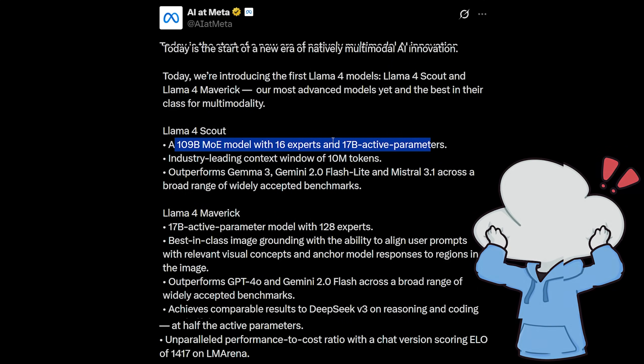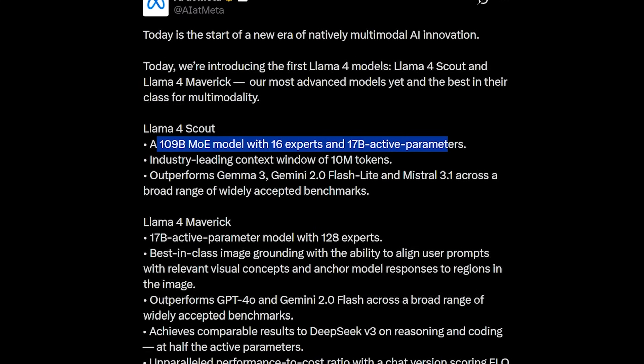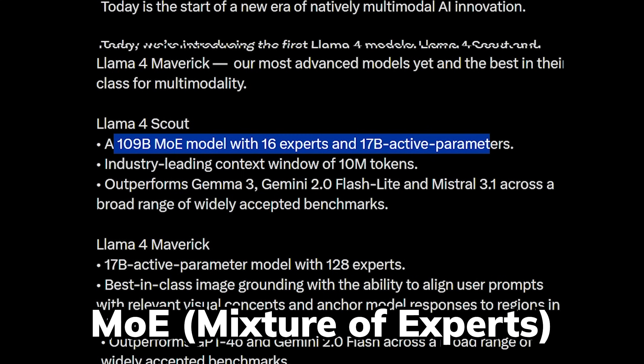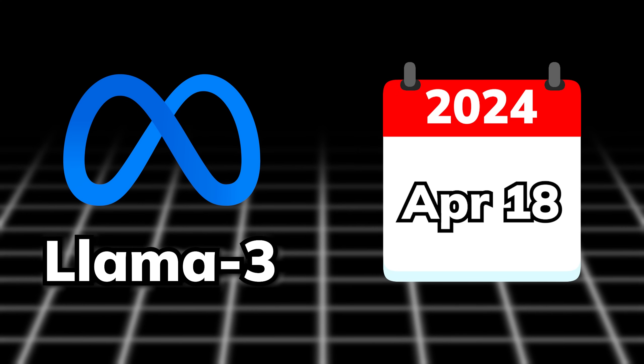Oh my god, Llama 4 just dropped. It has 109 billion parameters, a MoE model with 16 experts and 17B active parameters. After one year since Llama 3, hopefully it has been worth the wait.